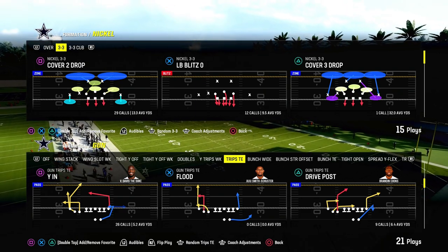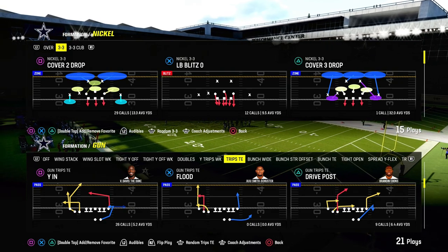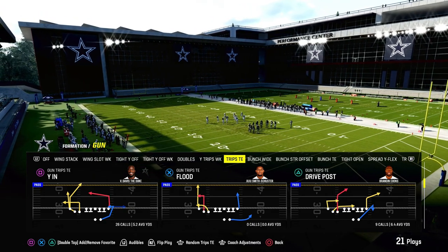I'm going to show you the best cover two beater in Madden 24. It comes out of the New England Patriots playbook or the Packers playbook, and we're looking at the trip side formation, and we're going to be going over the play YN.